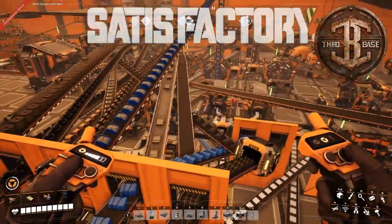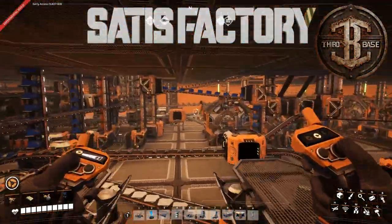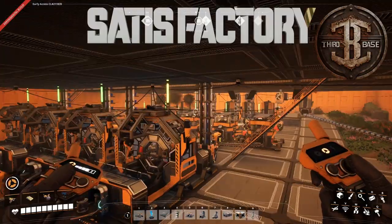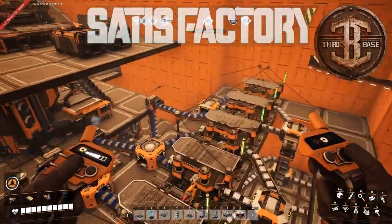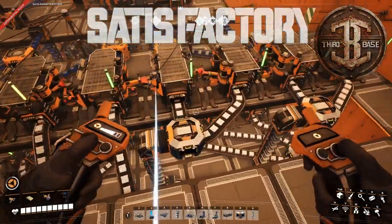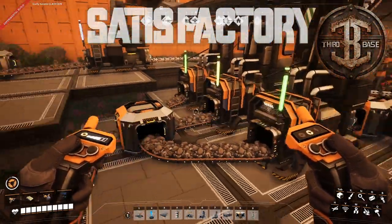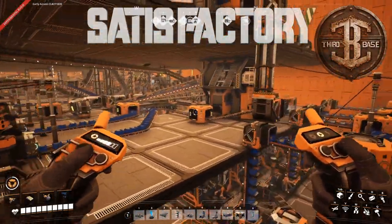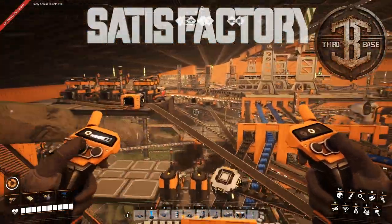That's what I'm planning for my next base — the sushi belt system where everything is mixed together by tier. So I can just use the sushi belt rather than all this separated nonsense. I want to build the base with templates in mind from around Tier 4, so I can easily expand production.